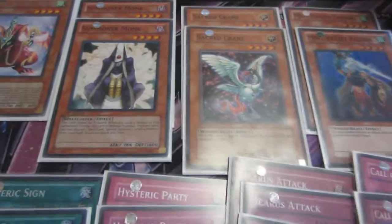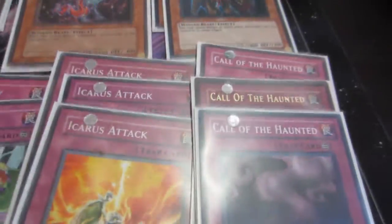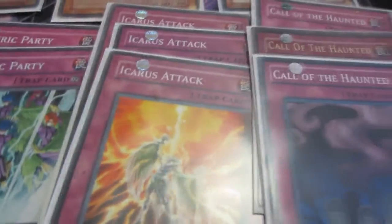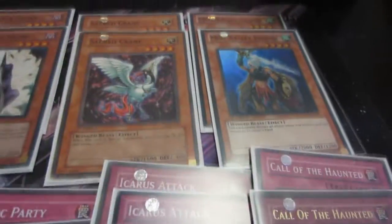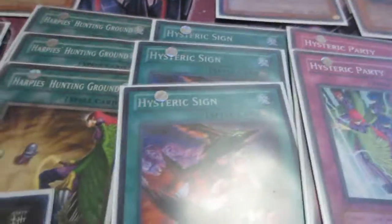Let me go over the monsters for a minute. Sacred Crane is a draw engine. You can special summon it with Summoner Monk, Call of the Haunted, or Monster Reborn. You can use Miss Valley Falcon with Call of the Haunted — send it back to the graveyard, reset it, and draw again. That allows Miss Valley to work with the entire deck. You can also bounce a Hysteric Sign to get an Elegant Egotist again.